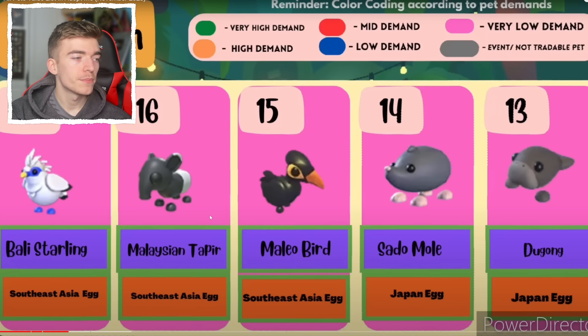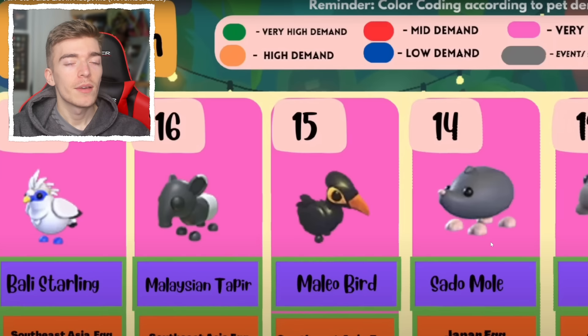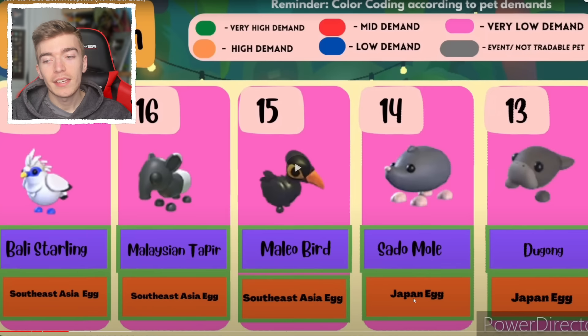Now we have some pets from the Southeast Asia egg, such as the birds and the tapir. Then we've got some pets from the Japan egg. In terms of rarity, it's easy to understand based on when the egg was introduced — the older the egg, the rarer the pet and the higher its value. Since the Japan egg came out before the Southeast Asia egg, the Japan egg pets have a higher value.